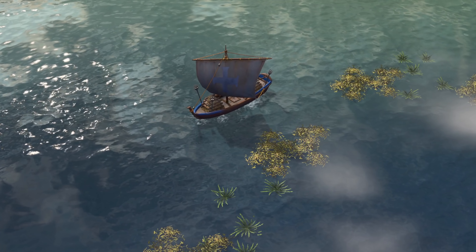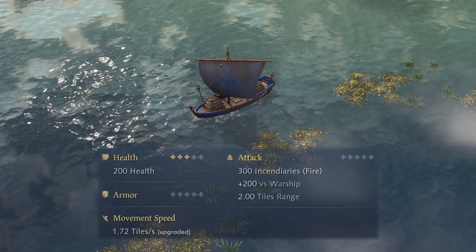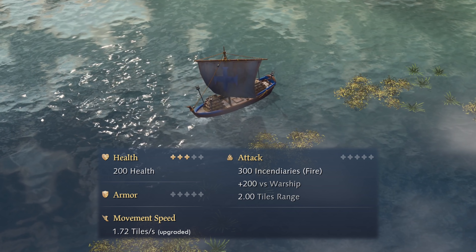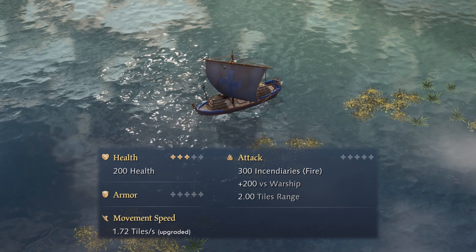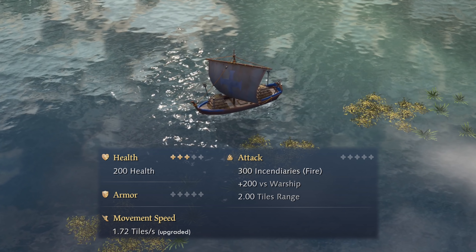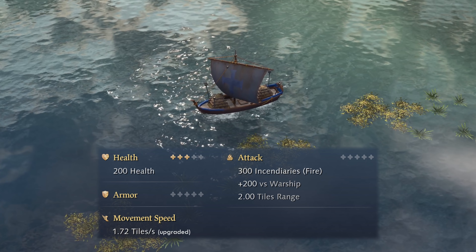Alright, as usual, let's begin with the stats. The demo ship, or its identical variants under different names, costs 160 wood and 80 gold to build, has 200 HP, no armor whatsoever, 300 base fire damage, 200 bonus damage against warships, 2 tile blast range, and 1.5 tiles per second movement speed.